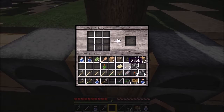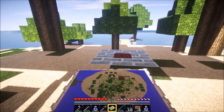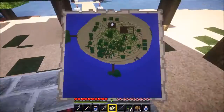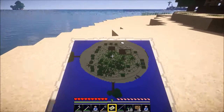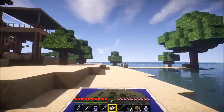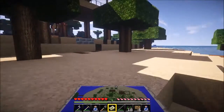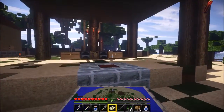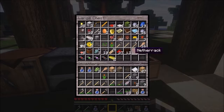Let's grab the map and show you how to use it. You hold your map in your hand and look at it — bada boom, there's the island. You can see the island and I'm the white dot walking around; you can see my barn too. The quest was just to make a map and that's done, so I'll put the map away. That's two items completed today.